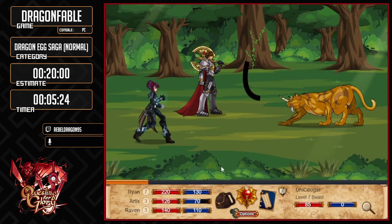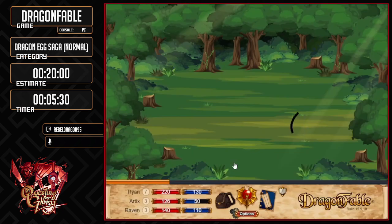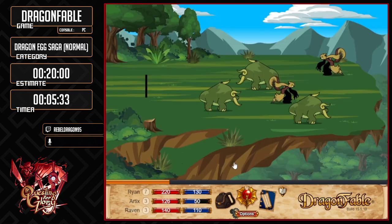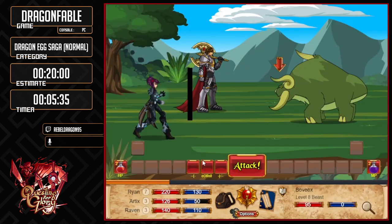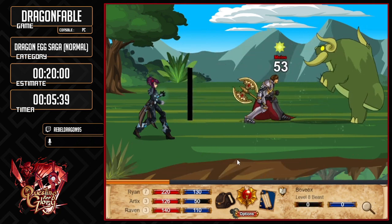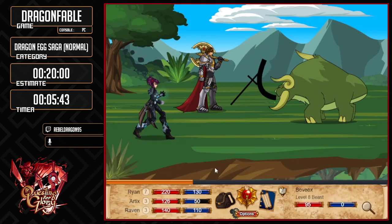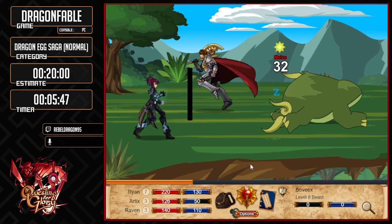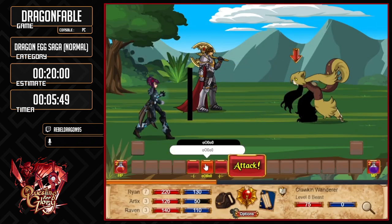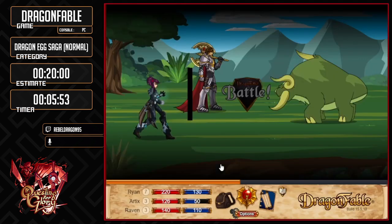This is a Unikuga. Now we gotta go over here — get stuck on the tree. At some point they added keyboard controls to this game. Normally it was played with only mouse clicks, but at some point they added keyboard controls. The keyboard controls are a little bit weird in this game, but they do make things a little bit faster than not using them.